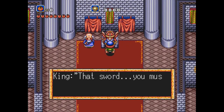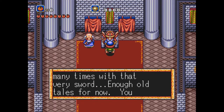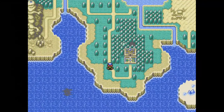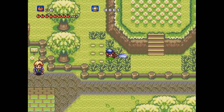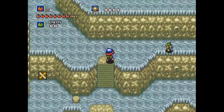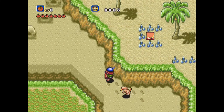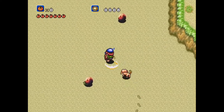The story starts in Soleil Town. The game's hero has just turned 14, and a law requires that all 14-year-old boys go to train and prepare for battle. The hero receives the sword and shield of his father, who died in battle with a great reputation for defending the city. He then finds himself losing the ability to speak to fellow humans, instead gaining the ability to speak to animals — some of whom will join him, lending their abilities while equipped.